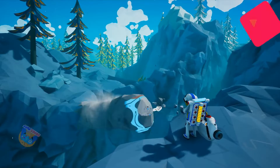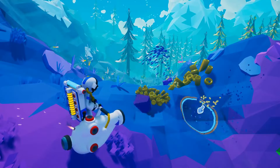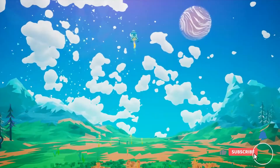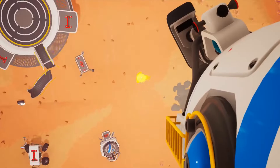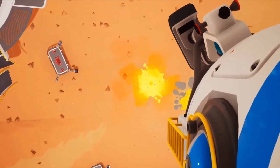Next up we have Astroneer. Astroneer lets you colonize an extraterrestrial planet in a colorful space sandbox. You link stations and power plants with tethers that provide your character oxygen in the game's crafting system. Astroneer's terrain tool, which lets players shape the terrain, sets it apart from other base construction games.